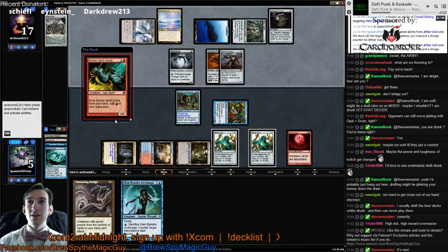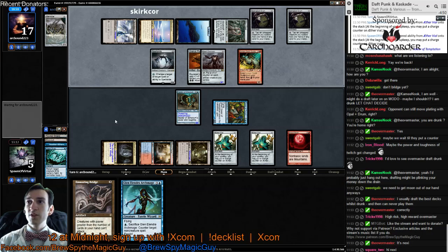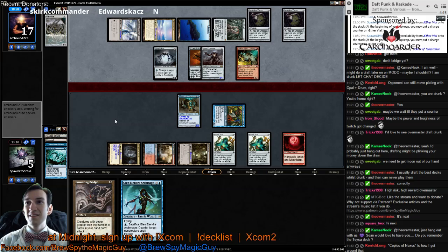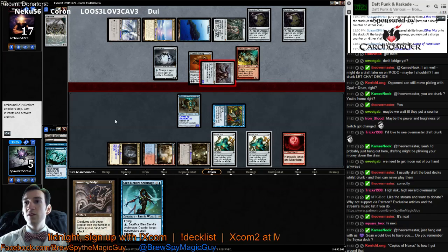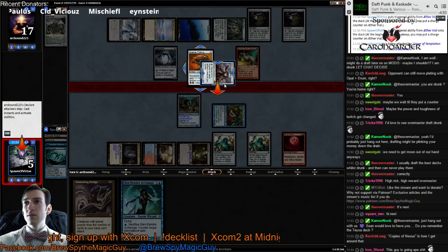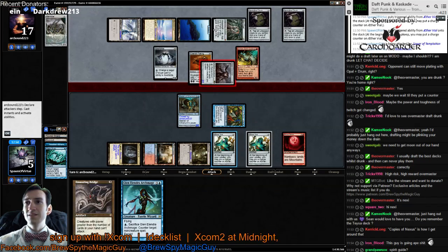Spirit Guide? Oh, snap. Alright. Springleaf. Are we gonna pull this out? Because that would be awesome. I would love for us to win this somehow. So we can block this with either the Master, or we can trade half an Archmage for it. I think I'm supposed to trade half an Archmage. Pretty sure I'd trade half an Archmage for that. You can block with the Master, but we'd lose it.